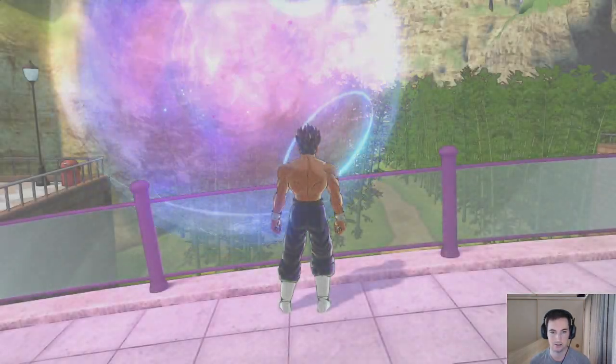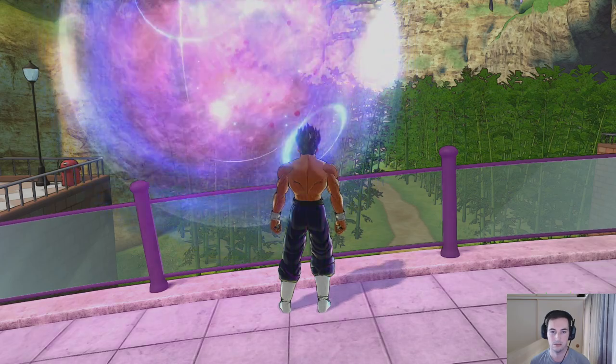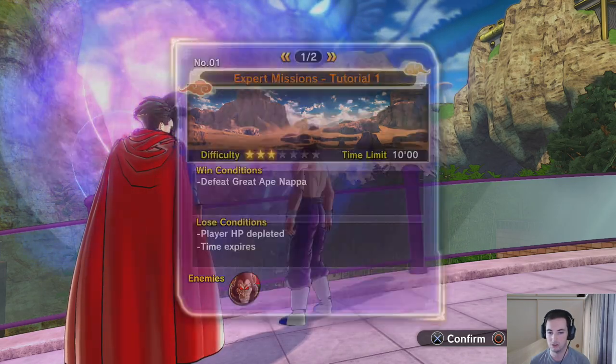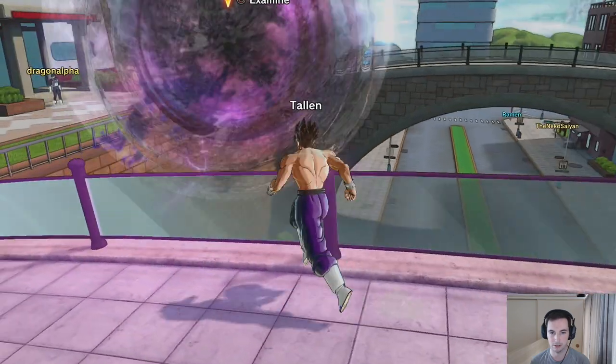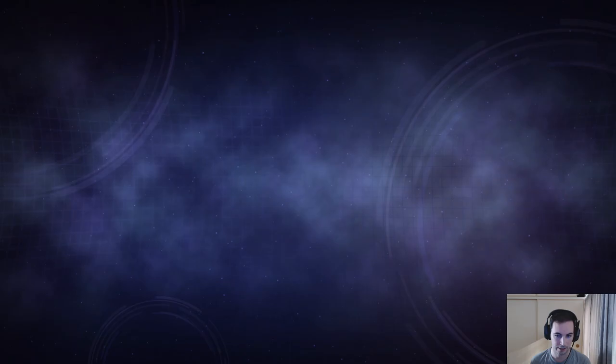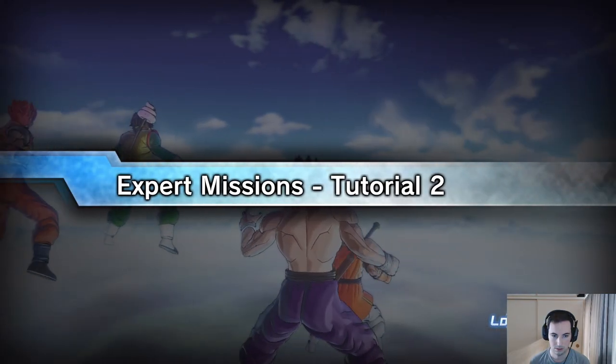One thing I don't like about this beta open world thing is this annoying music — oh my gosh it's so annoying. Did we close it or can we go back and do it? This is just a tutorial, okay, so we have to find more. Oh, there's another one right here! Expert missions tutorial 2: defeat Turles. I can do that — let's go straight into the second one.